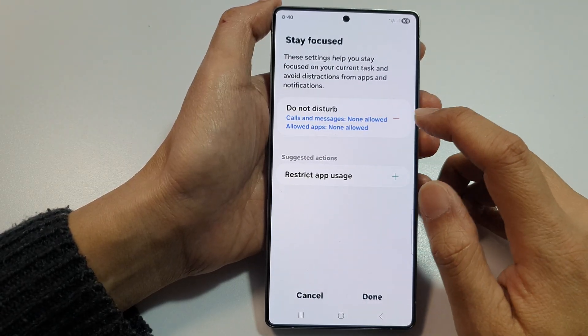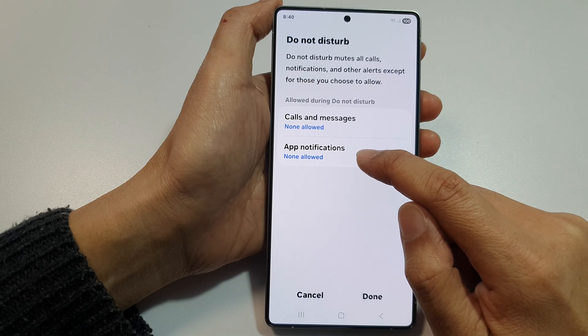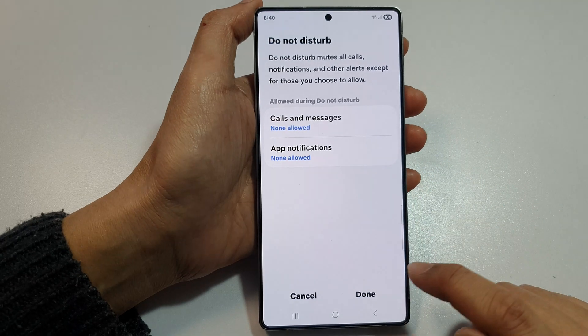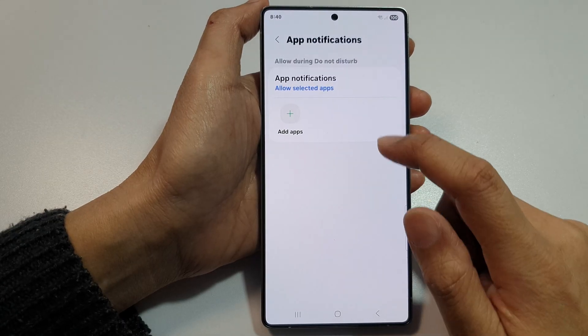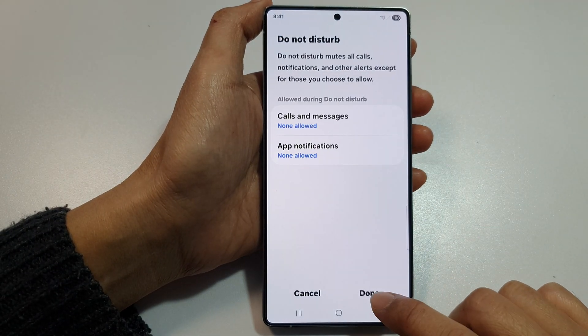With Do Not Disturb enabled, calls and messages are not allowed, and app notifications are not allowed. If you want to change it, you can add an app to create an exception.